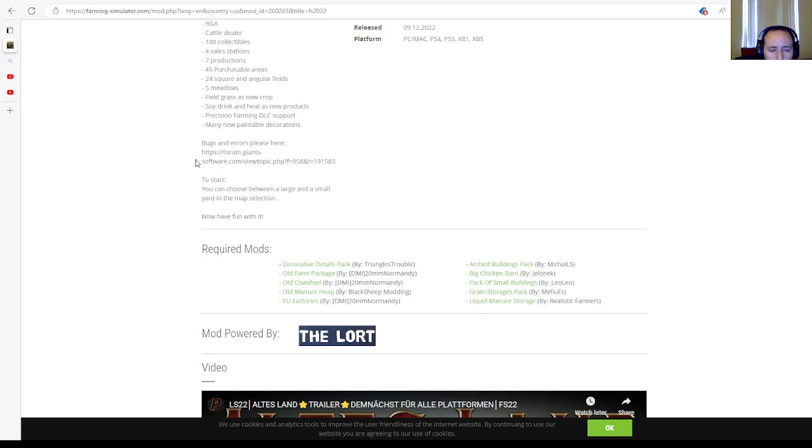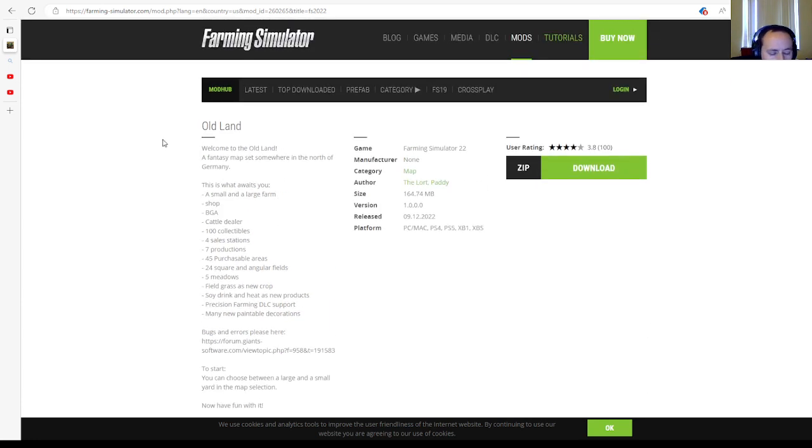Required mods include: Decorative Tining Details Pack by Triangles Trouble, Old Farm Package by DMI, Normandy Old Cow Shed by Dutchman Incorporated, Normandy Old Manure Heap by Black Sheep, Modern EU Factories by Dutchman Incorporated, Architect Building Pack by MyCows, Baked Chicken Barn by Jelinek, Small Buildings Package by Leo Leo, Grain Storage Pack by Mufus, and Liquid Manure Storage by Realistic Farmers. File size: 164.74 megabytes. Version 1.0.0.0. Released 9th of December 2022, available for PC, Mac, PlayStation 4, PlayStation 5, Xbox One, and Xbox Series S.